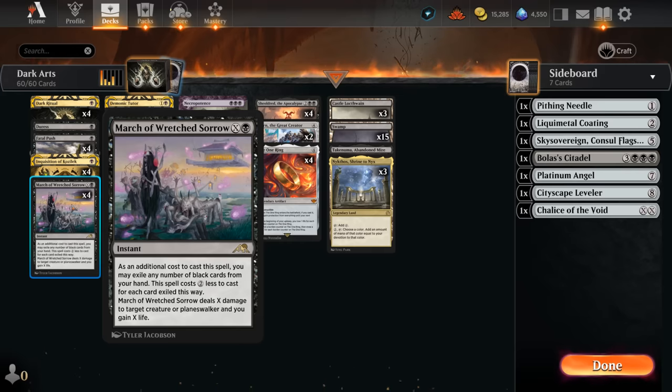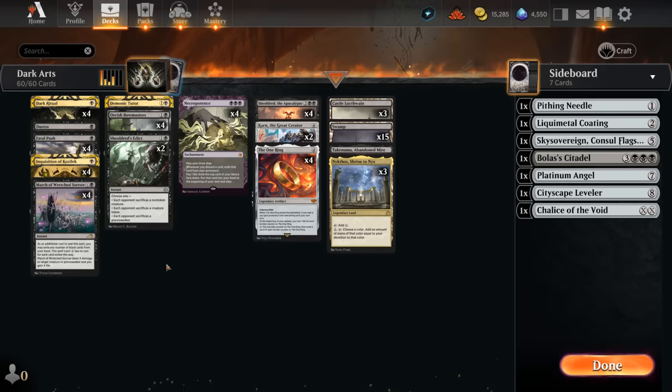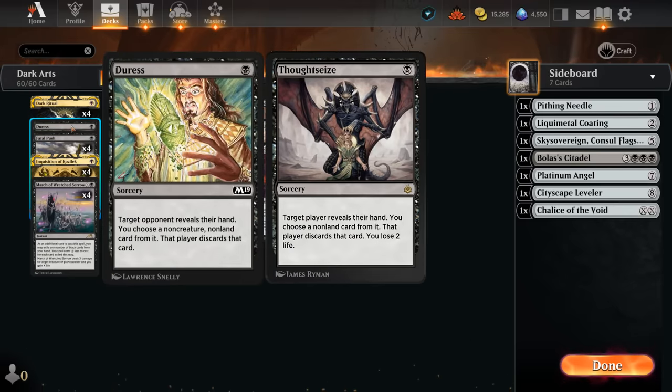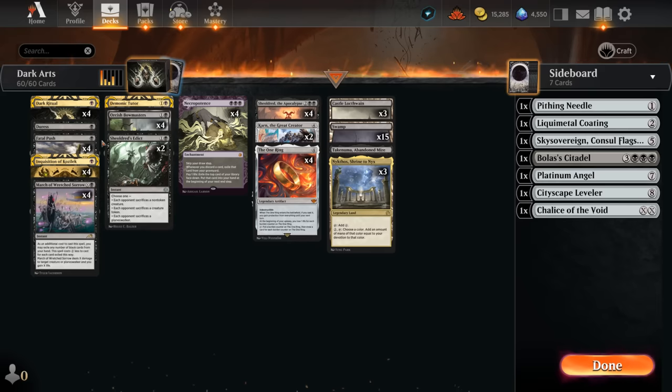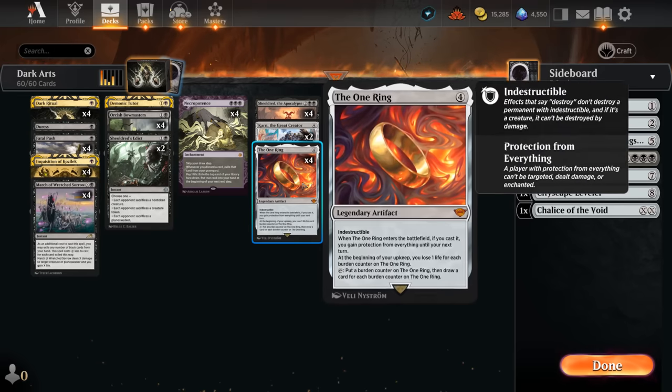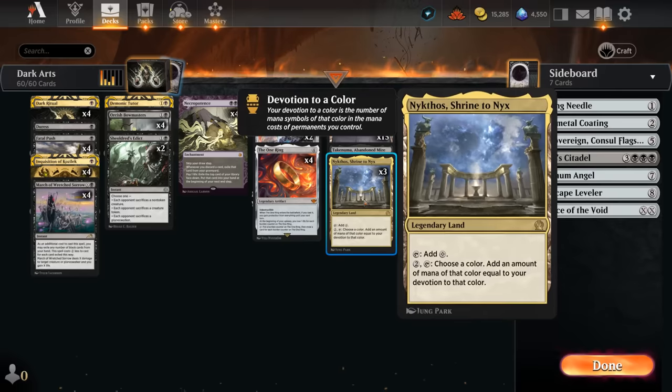March of Wretched Sorrow pairs nicely with Necropotence, giving us three black devotion. Once we deploy multiple copies, Nykthos can generate a lot of mana to sink into March to gain all that life back. It can also answer opposing planeswalkers, and we can even pitch black cards in hand to help pay for it. If we're drawing a ton with Necropotence and the One Ring, we'll often have a lot of cards in hand, so spending them on March to stay alive is very synergistic. Rounding out the deck, we have discard spells with Inquisition and Duress, playing Inquisition over Thoughtseize since our deck already loses quite a bit of life. We also have Fatal Push as a one-mana removal spell.